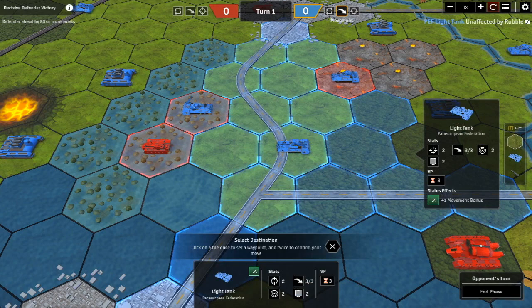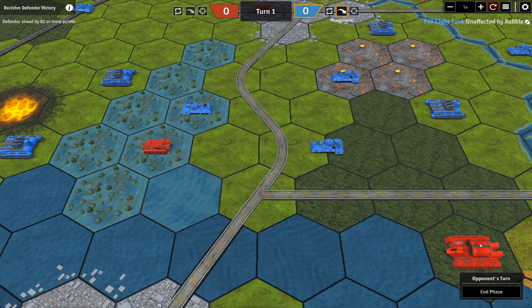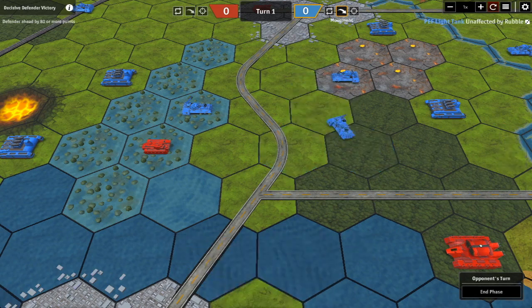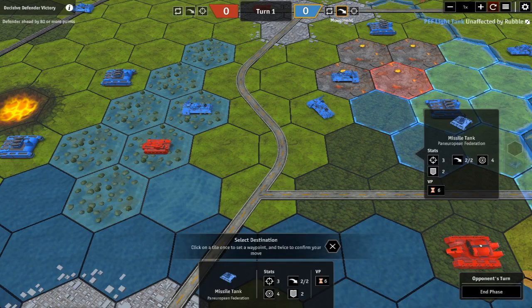For contrast, moving into a forest hex carries no danger and no movement penalty, so you can actually use your third movement to move back out. Now looking at the missile tank — same rules apply.